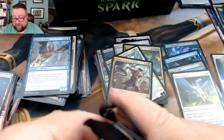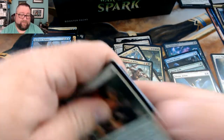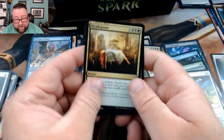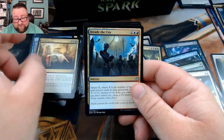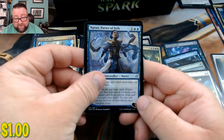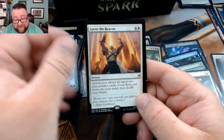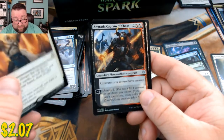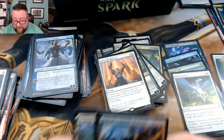Last stack here. So far we're not doing so hot, but we still got packs to go. We got another Death Sprout, Invade the City, Narset Parter of Veils, and we got Ignite the Beacon. And then a foil Angrath Captain of Chaos — all righty then!